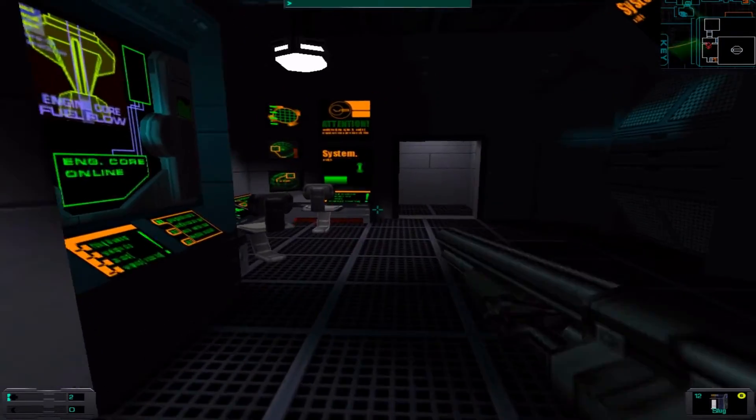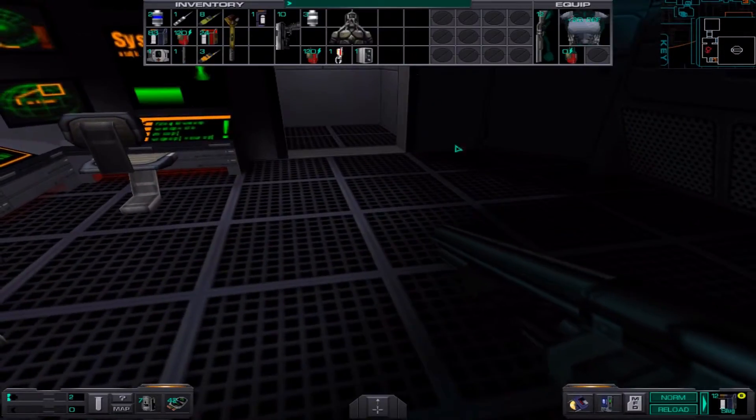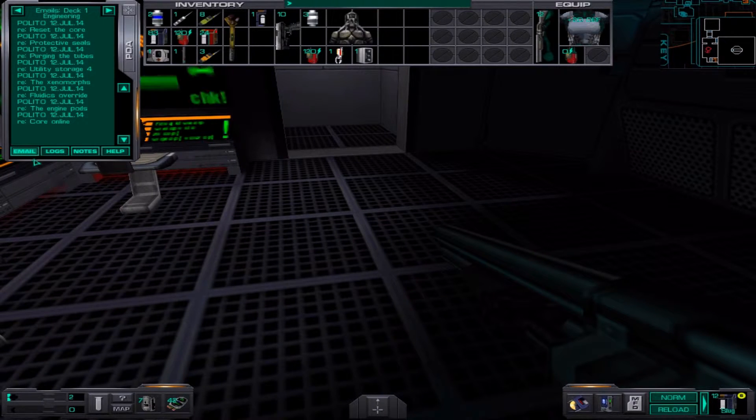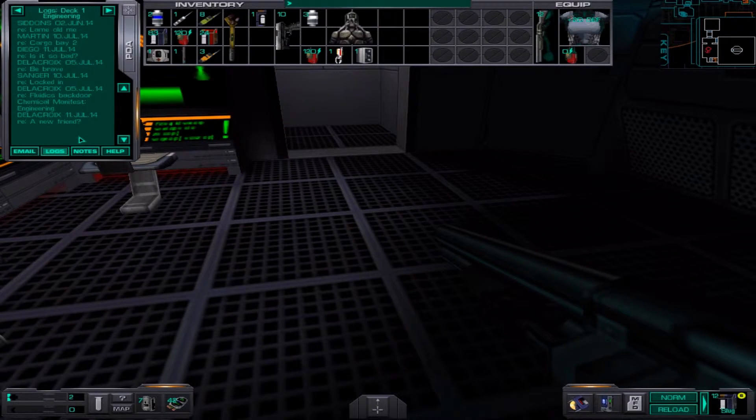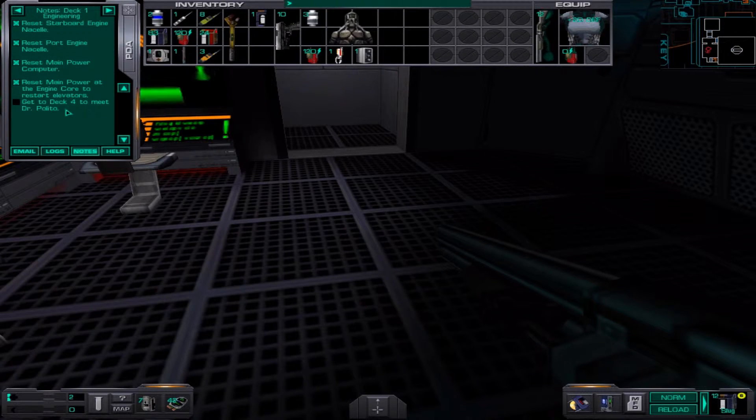I think that's a good place to end the let's play. I achieved something - turn on this computer, that's my next job. Go to deck 4 to meet Dr. Pulito. Get to deck 4.